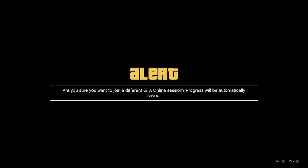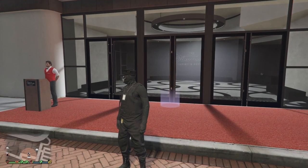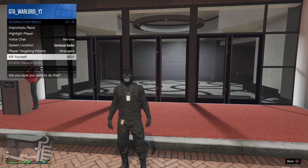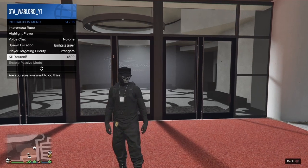What we want to do is get your double tap ready, so you're going to be joining someone in a different targeting mode, then back out of that. Now we're going to bring up our interaction menu and stand as close as we can to the door. Bring up the interaction menu and hover over 'kill yourself'.